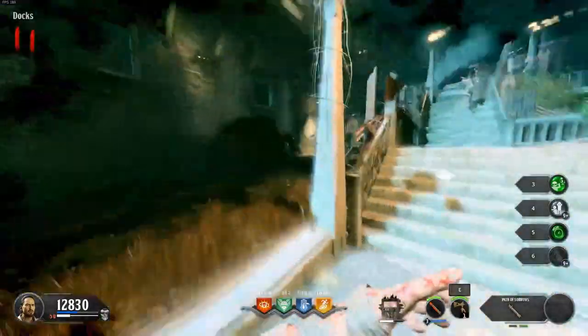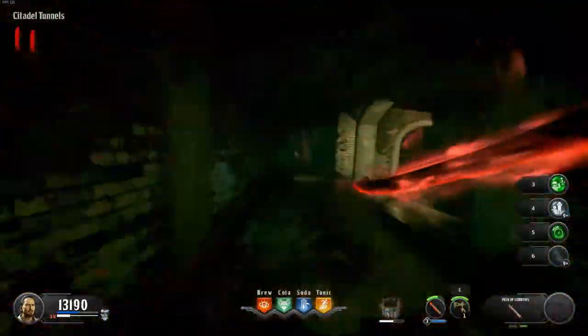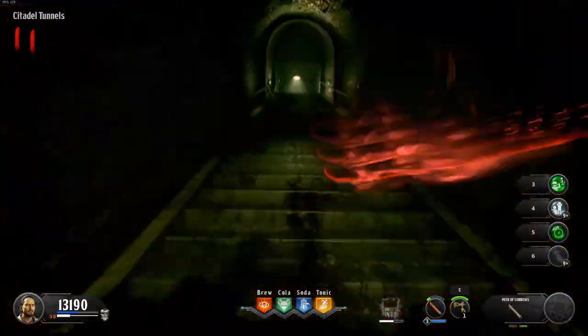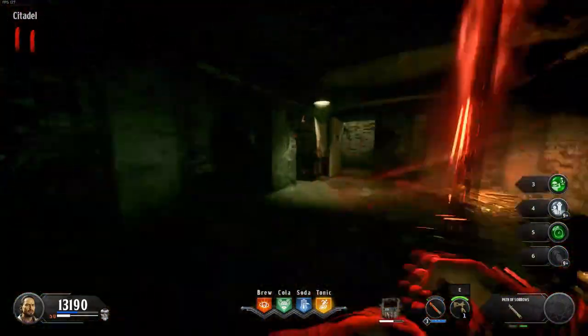After picking up the red orb you should immediately pull out your katana, become invisible, and start mercilessly dashing through the citadel. This is because walking through the tunnels manually is extremely risky in realistic mode.